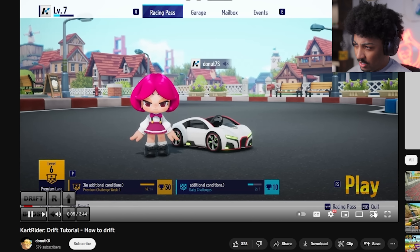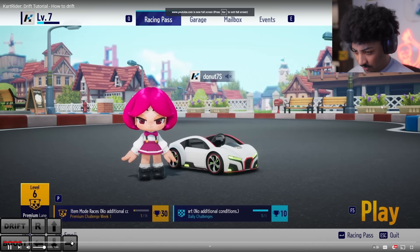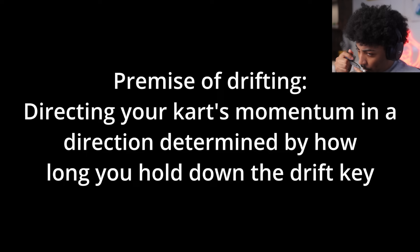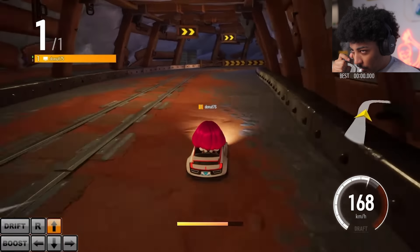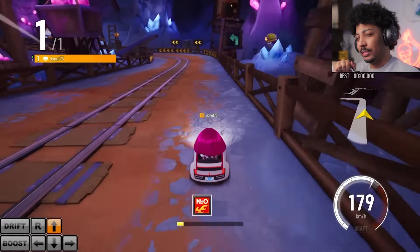Alright, we'll watch the video. In this video I'm going to provide a basic explanation of the drift mechanic and share some basic techniques to help you guys get started. Cart Rider's drifting is all about directing your cart's momentum in a direction determined by how long you hold down the drift key. To perform - on a right turn while holding up to accelerate, hold right and then briefly press the drift key. You will start drifting immediately.